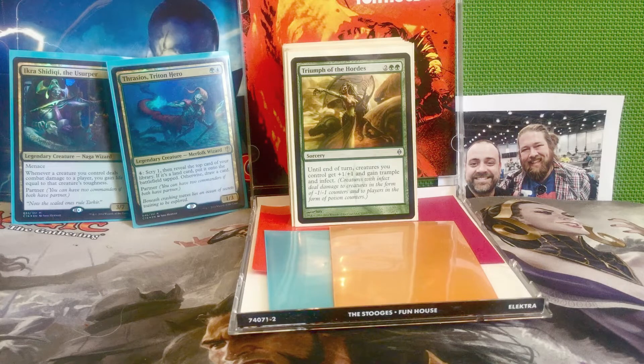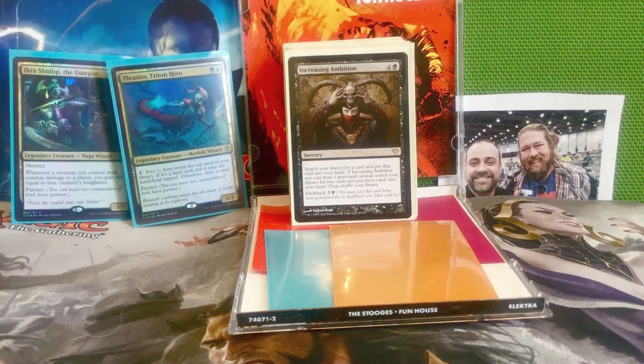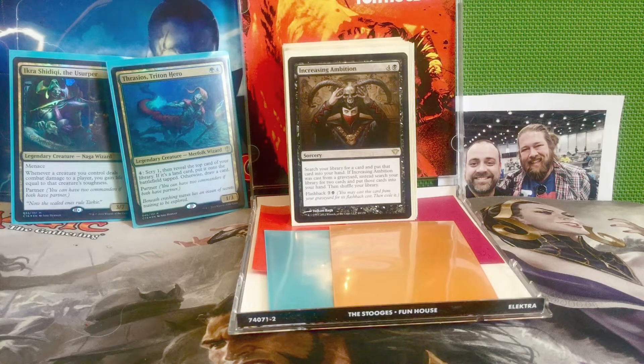Then we have a few other spells. There's Triumph of the Hordes — two and two green for a sorcery. Until end of turn, creatures you control get +1/+1 and gain trample and infect. Just a way to finish out the game and kill some opponents quickly. Next we have Increasing Ambition — four and a black for a sorcery. Search your library for a card and put it into your hand. If cast from a graveyard, instead search for two cards. It has flashback for eight mana from the graveyard. This is expensive as far as tutors go, but it can get you up to three cards — that's a pretty sweet deal.